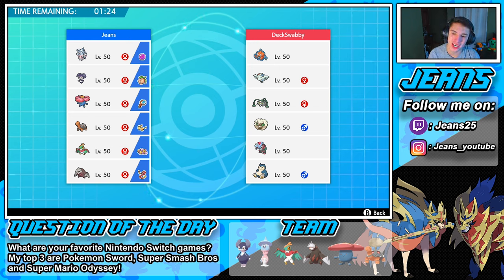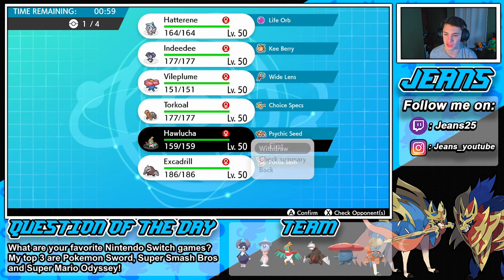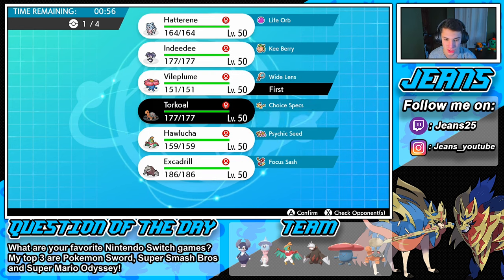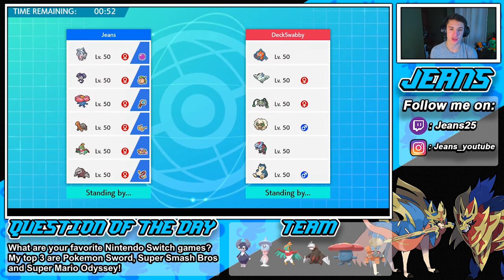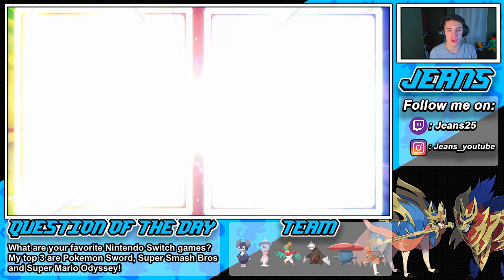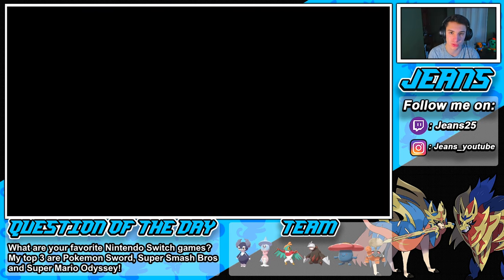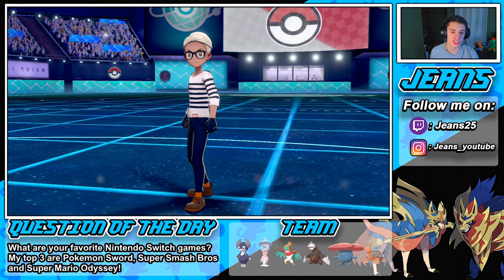Hopping into battle number two - this guy's rocking Rotom-Wash, Togekiss, Ferrothorn, Whimsicott, Dracovish, and Steelix. I think we're going to lead Vileplume and Torkoal again - he doesn't really have too much to tank up on us. Vileplume can use Energy Ball and put things to sleep, and with drought gets a speed boost. We'll bring Hawlucha and Indeedee in the back end for later.